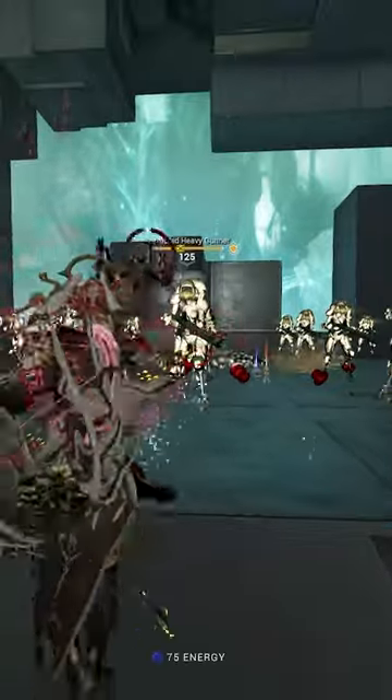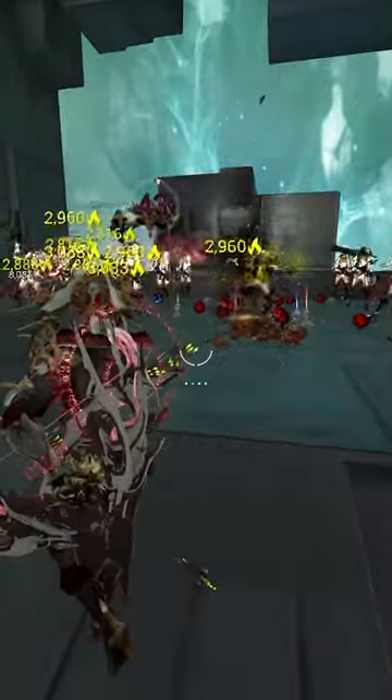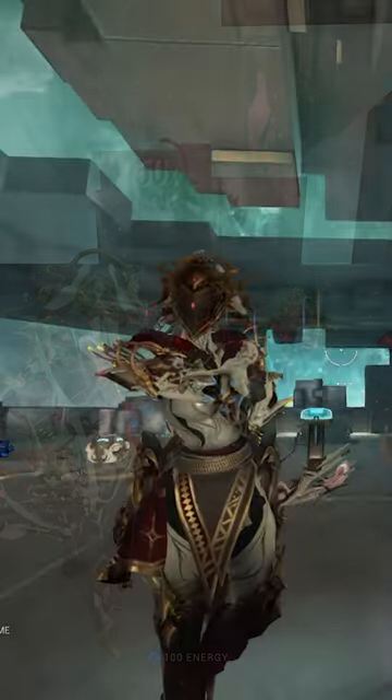Protea's Blaze Turrets, on the other hand, is an auto-aiming turret that deals heat damage to enemies. This turret builds up its own damage the more it hits enemies and has infinite punch-through, which means it can hit multiple enemies in one shot. This is important as when enemies are grouped up, you will increase your damage much quicker.